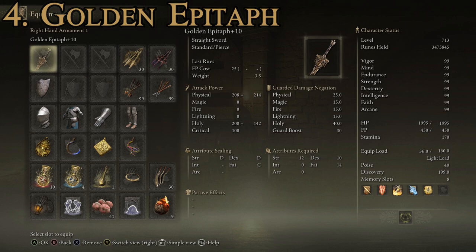The attributes required to use it are pretty low: 12 Strength, 10 Dexterity, and 14 Faith. You can actually get this one decently early depending on how fast you progress, and it's a pretty easy weapon to wield. It's definitely a great sword and that's why it takes the number four spot.